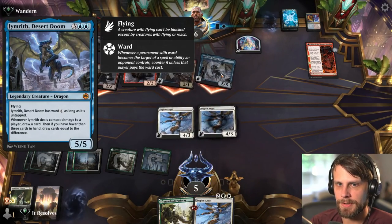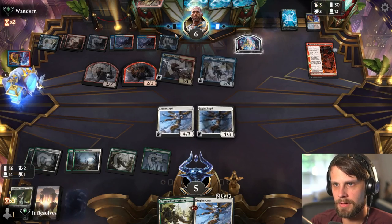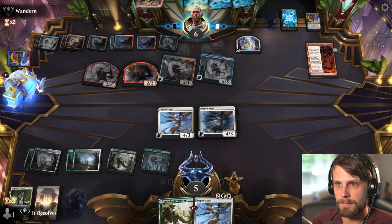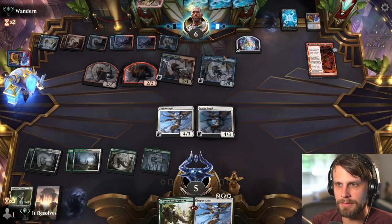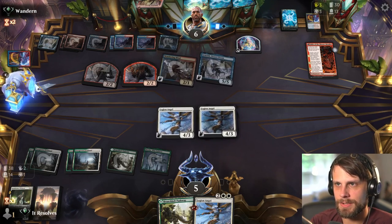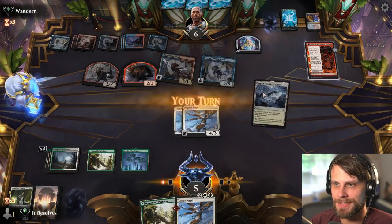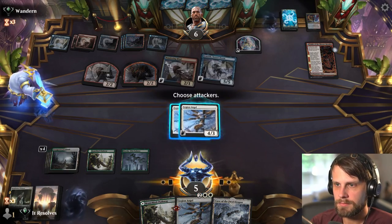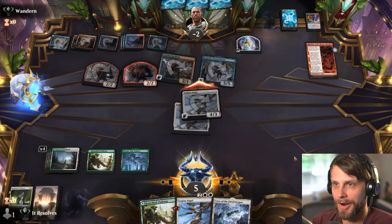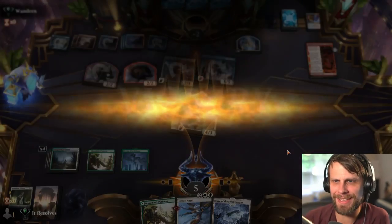Oh — they do draw some cards. But if we were to block, they would have had Spike Field Hazard to kill the creature, so we're basically just banking on them not drawing anything. I feel like this is probably just the best bet. Alright — we did it! That was so weird. Why did they attack with everything?